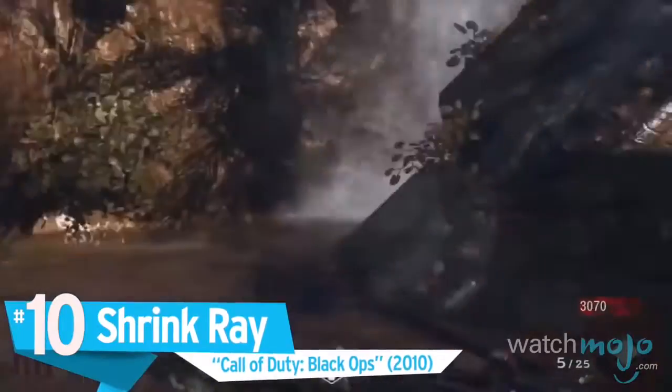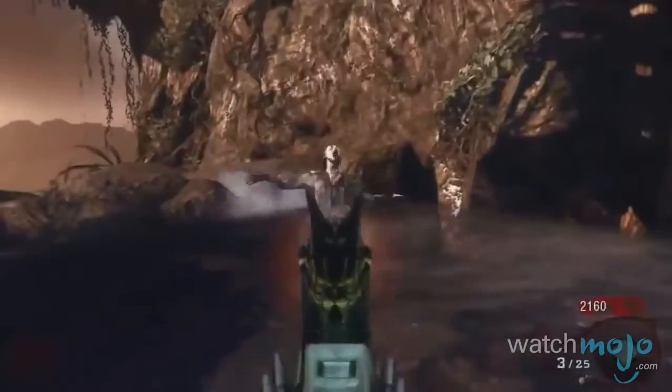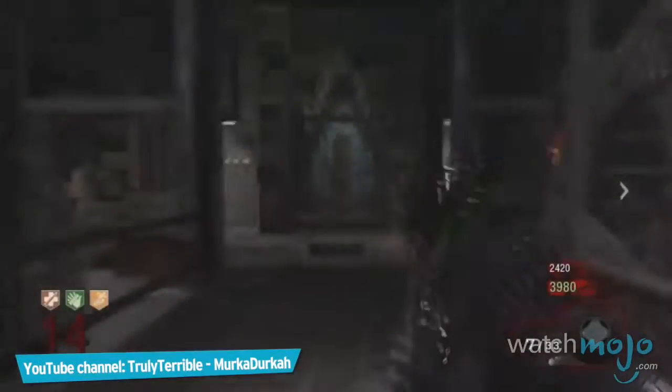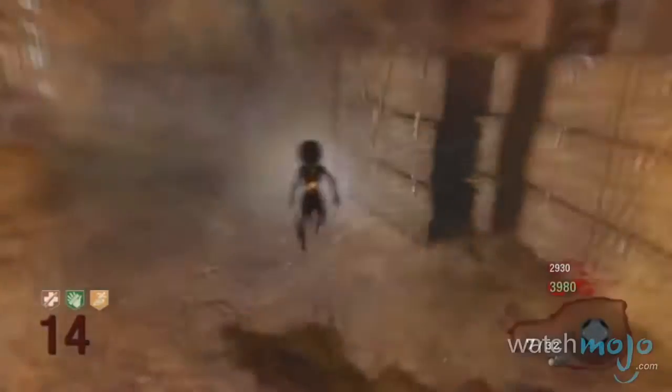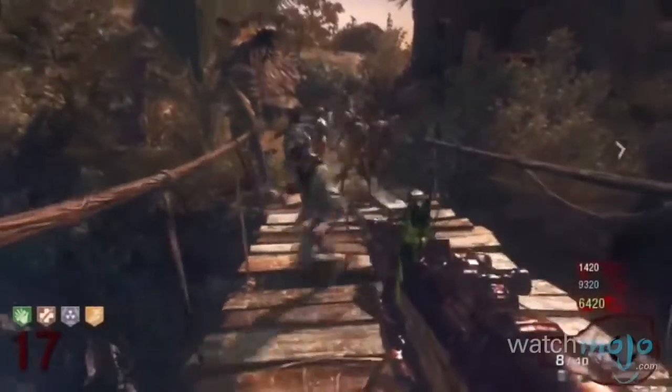Number 10: Shrink Ray — Call of Duty Black Ops. Officially designated as the 3971 JGB-215, the shrink ray boasts a simple but effective solution to dealing with the zombie horde. Although it cannot kill enemies on its own, the ray shrinks zombies down to adorably small baby-like forms which can then be trampled and killed in one hit. Its semi-automatic rate of fire and ability to affect special zombies make it an admirable means of crowd control.